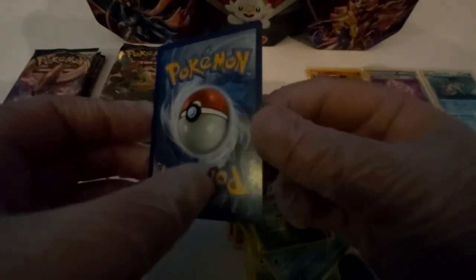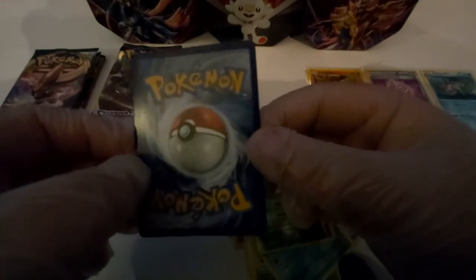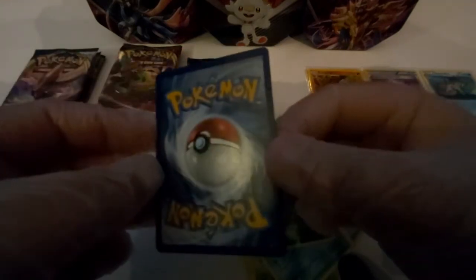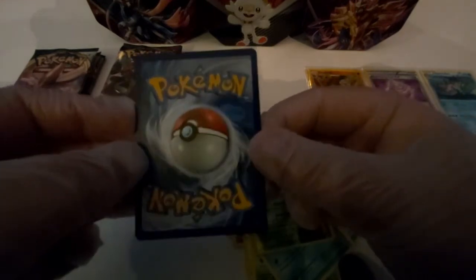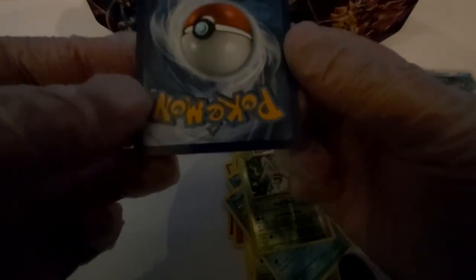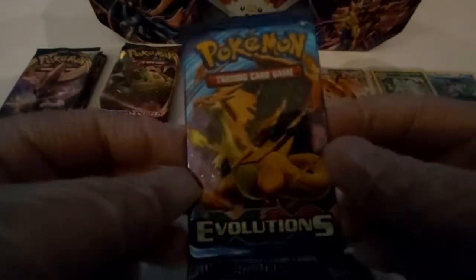You can see that line right there on the selective ones — like the two of them in here. I don't know what that is. I think it's actually a misprint — I could be wrong. But hey, that is an amazing card right there. Okay, let's open the last pack of Evolutions which has the Mega Charizard Y.